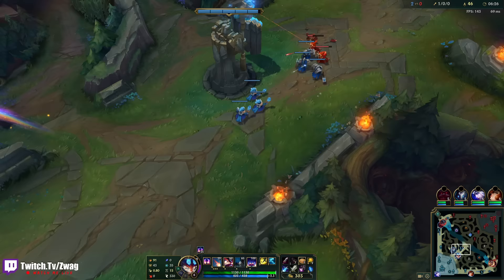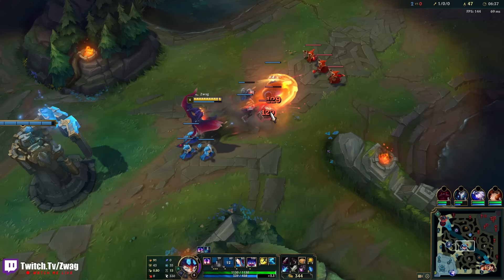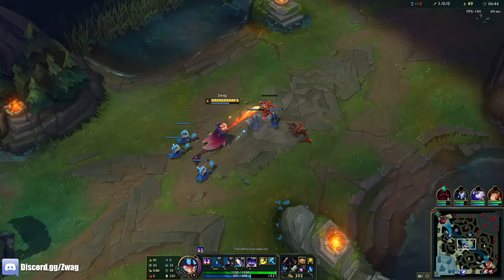Quickblades will give me more damage on abilities. We'll do Quickblades full crit — I'll just go full damage. Does my W upgrade? Only Q upgrades, it looks like. Looks like my Q's AoE now because of the 25 stacks.